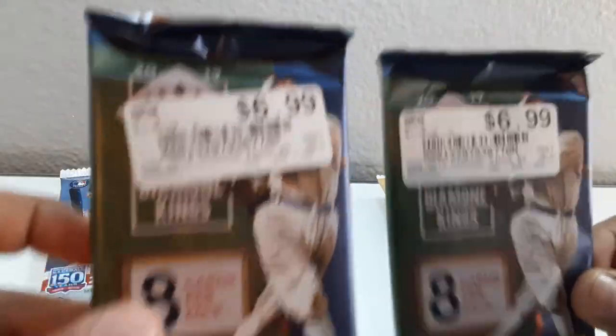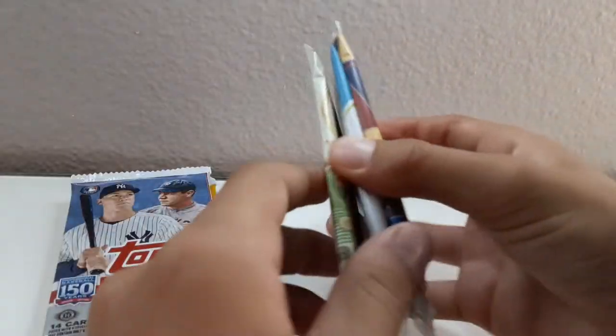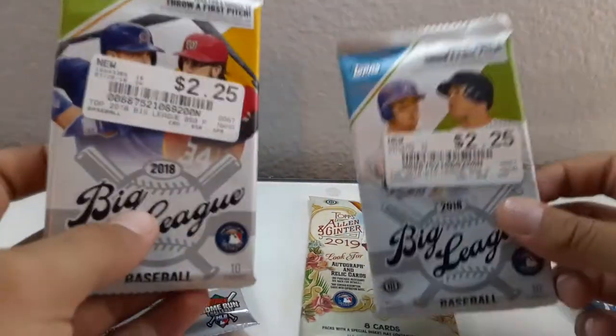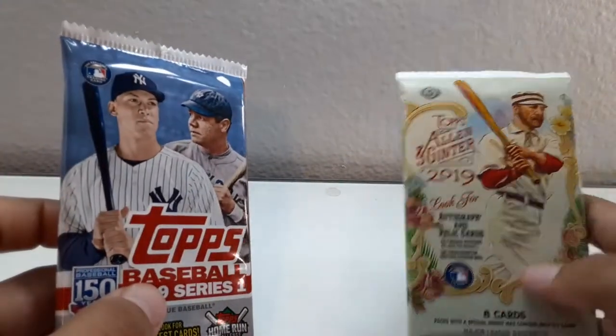Then we're doing 2019 Big League, then 2018 Big League. For the last pack, he's doing Allen & Ginter and I'm doing 2019 Series One. I have almost a complete set of Series One 2019, so I'm just giving him a chance to do it.